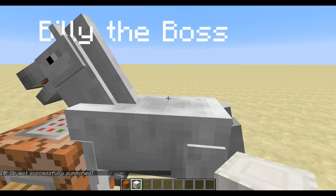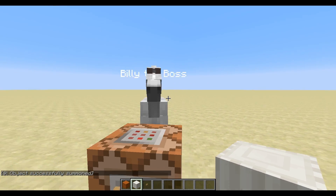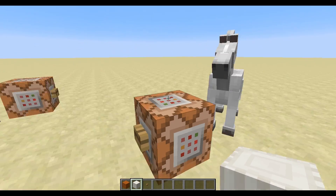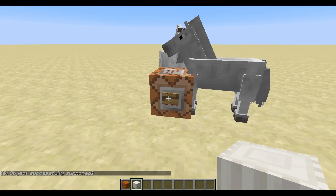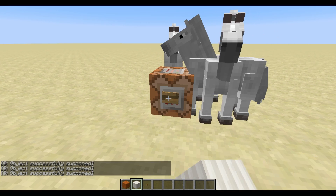And if I click here, I summon this horse. He has some custom NBT, which you can see because he has the nametag 'Billy the Boss', and whenever I spawn one, he looks in the same direction and so on.